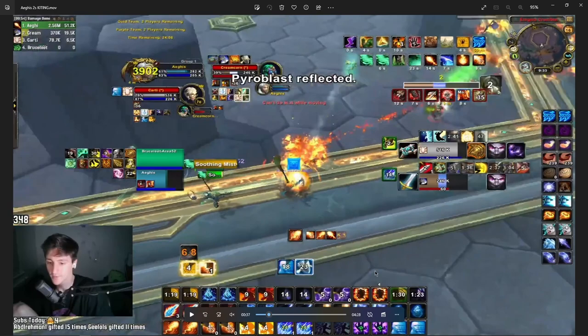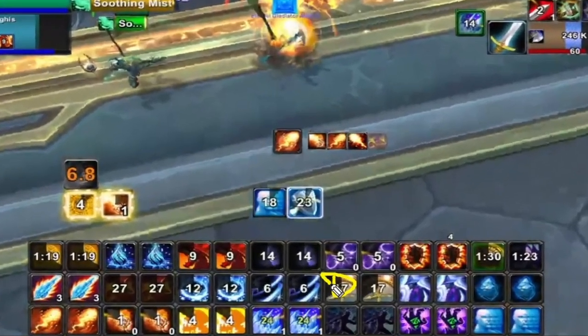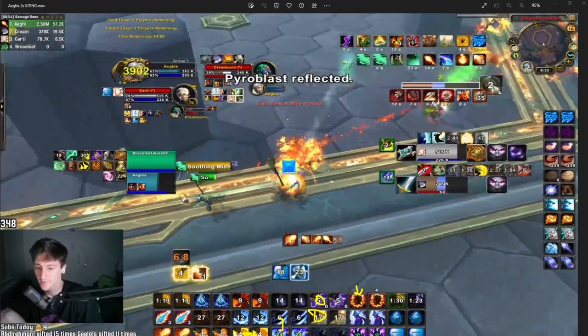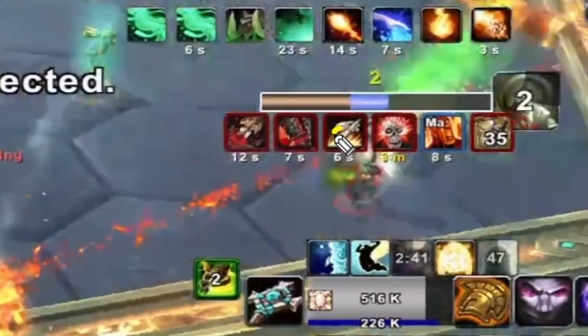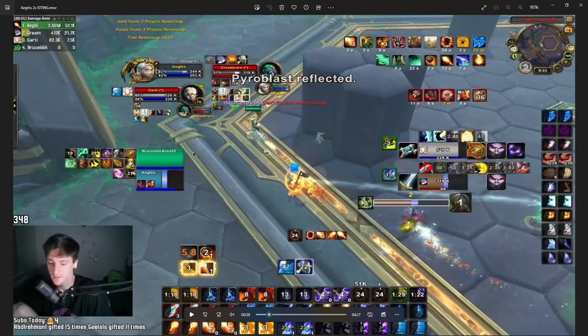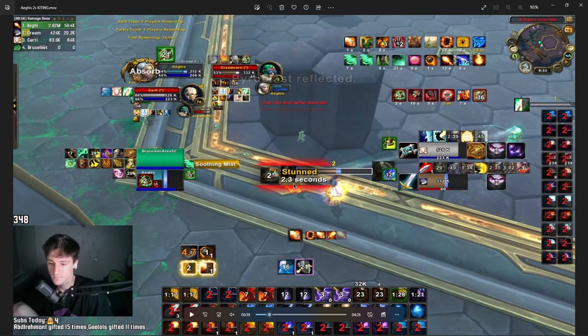So using Shimmer to accomplish two things at once is very important. We also have Alter Time, both Shimmer charges, our two roots — Ice Nova and regular Nova — and Blast Wave. You can also use Dragon's Breath as a bit of a gap closer. One thing I want to note is that Barrier can remove snares. For example, a Hamstring that reduces your movement speed — when you Barrier, it actually removes the Hamstring so you can move at full speed.